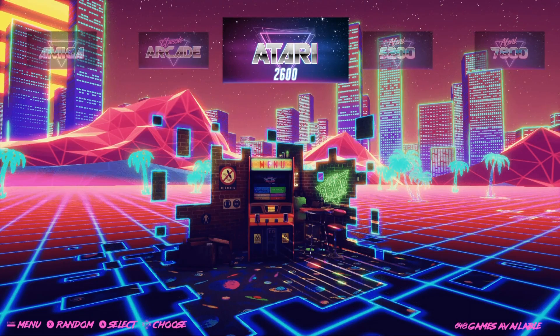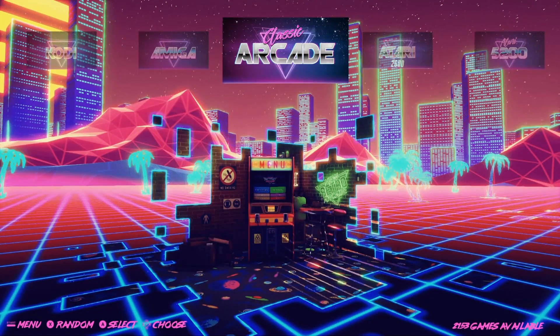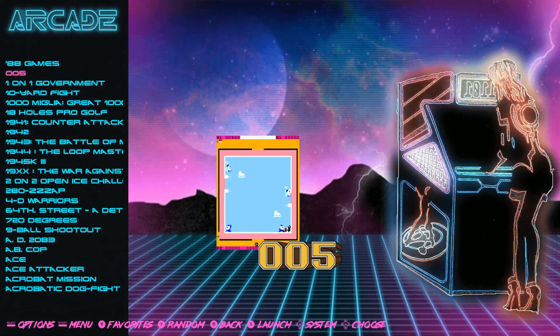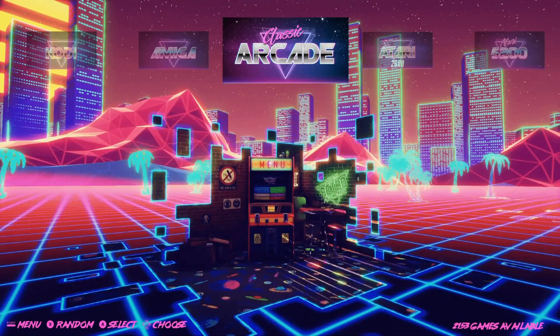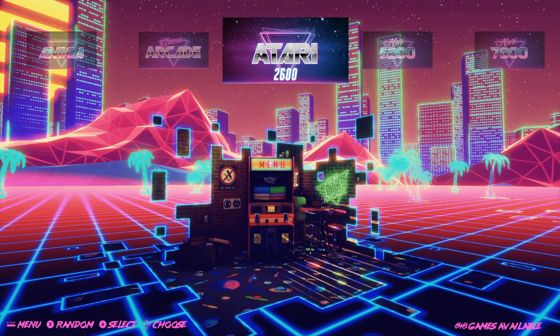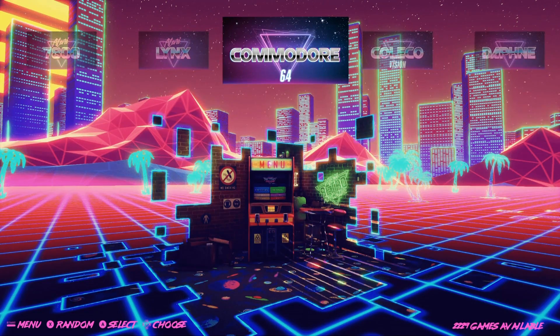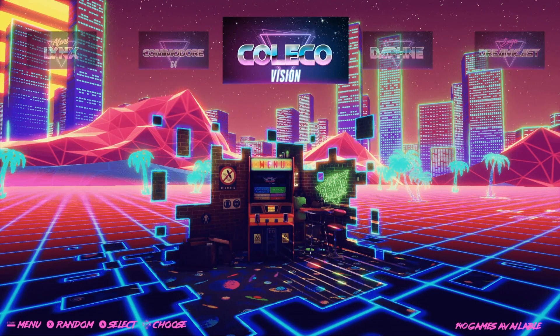Let's go through these really quick starting with Amiga. Classic Arcades you got 2153, though there are no video snaps, just screenshots. Atari 2600: 648. 5200: 71. 7800: 63. Atari Lynx: 77. Commodore 64: 2229.